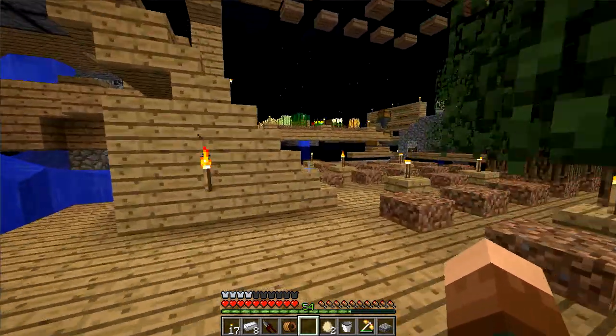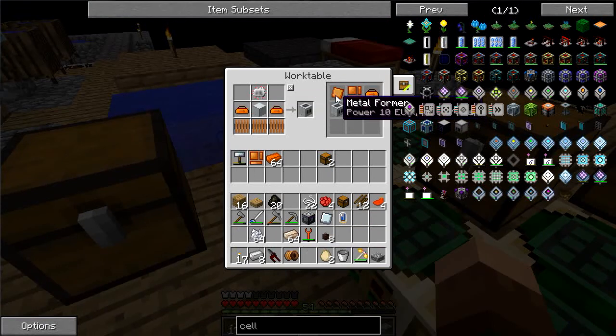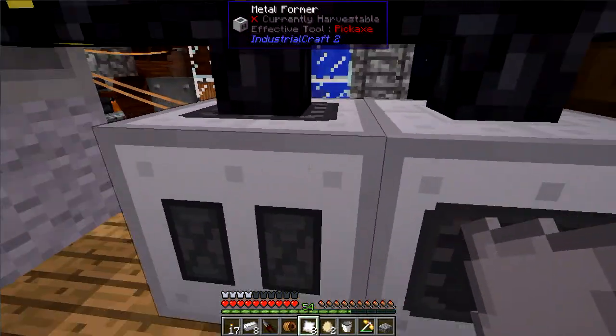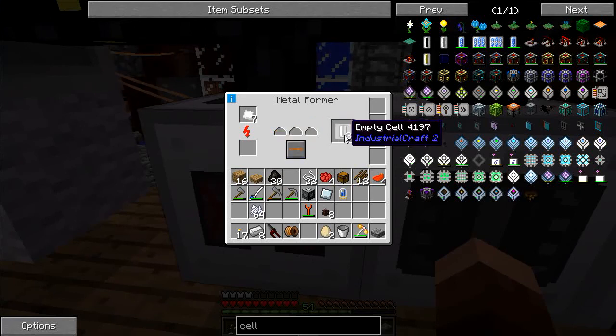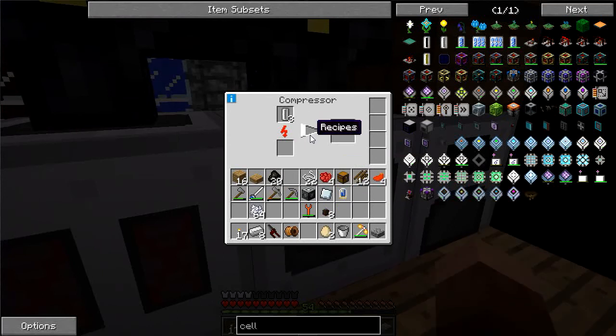Let's head back up to the hammer. None of these are dedicated to tin, but let's clear that. Tin plates — two, three, four, five, six, seven, eight. Let's head down and throw those into the metal former in extruding mode. Empty cells. With the empty cells I can take these and throw them in the compressor, and that should turn them into compressed air cells. Let's take a look at the output.